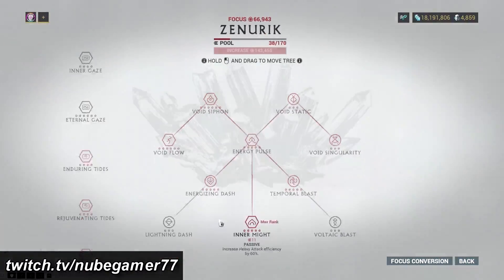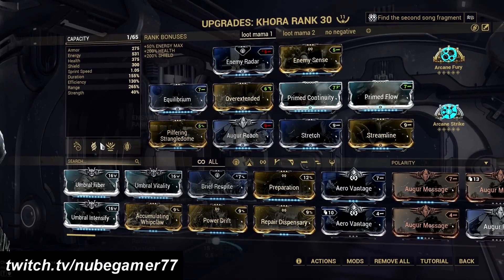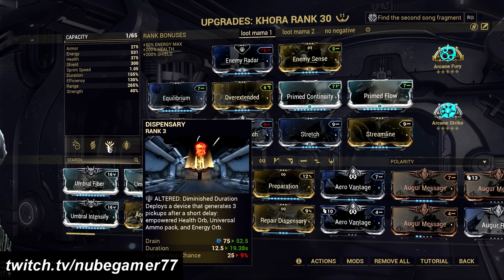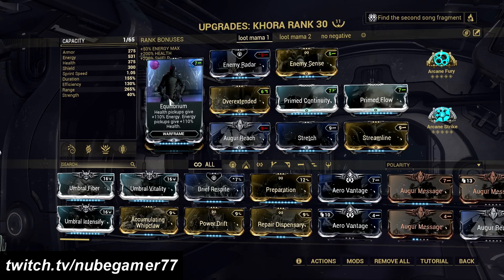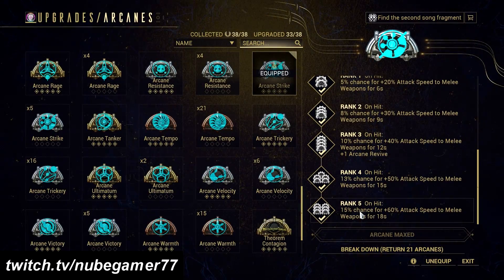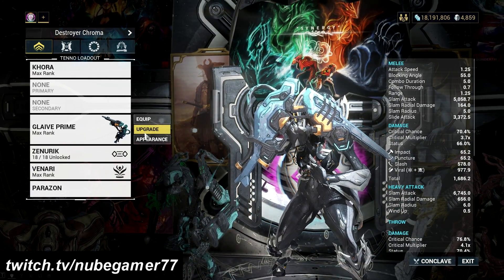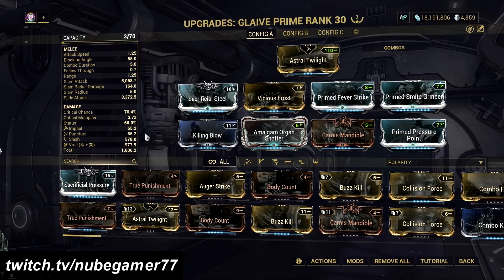After I get enough energy, I cast pilfering Strangle Dome, followed by Dispensary. With Dispensary active, I can keep my energy at max capacity with the help of the Equilibrium mod. Instead of the usual Arcane Energize setup, I decided to put both Arcane Fury and Arcane Strike so I get faster DPS with my melee — nuking DPS, as we will be using the Glaive Prime with a heavy attack setup. The good thing about the Glaive Prime is that you don't need to aim at enemies like normal guns would. All you need is to throw the glaive within enemy reach, then press the heavy attack button to make it explode, dealing massive slash AoE damage with heavy bleed procs if you have the right mods in your build.